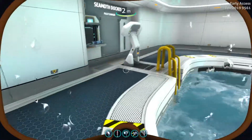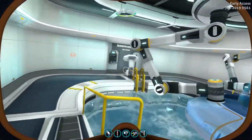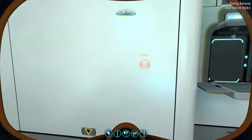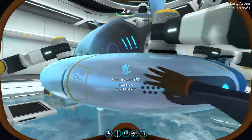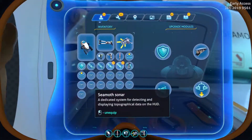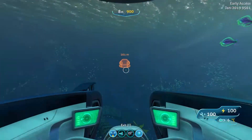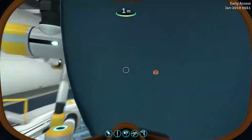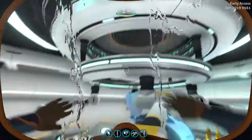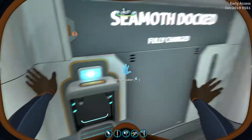Look at this — I can fucking swim in the air! This is awesome. Might as well just access some upgrades here. Where's the torpedo bay? Give it the torpedo mod. Let's just go in. So it seems like every time you come out of the Seamoth and dock it in here, it puts you into swim mode. That's perfectly okay.